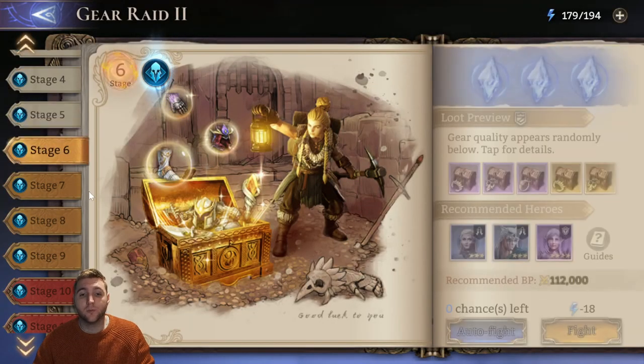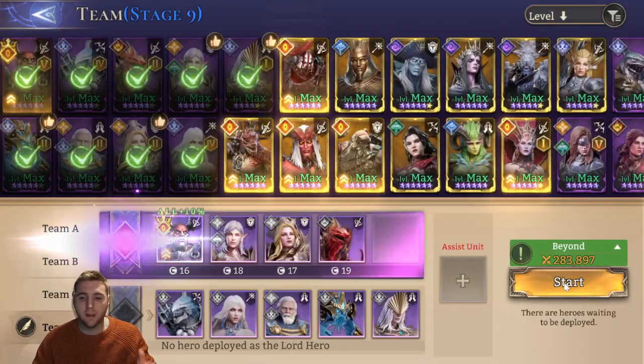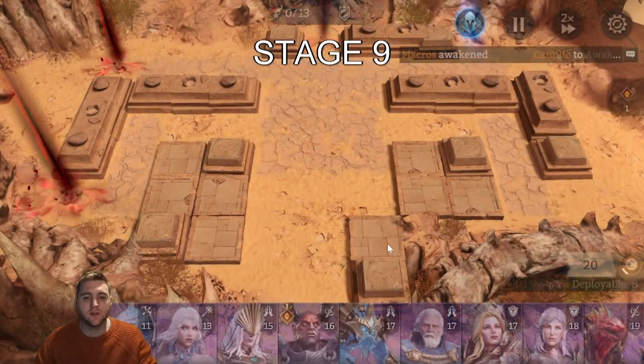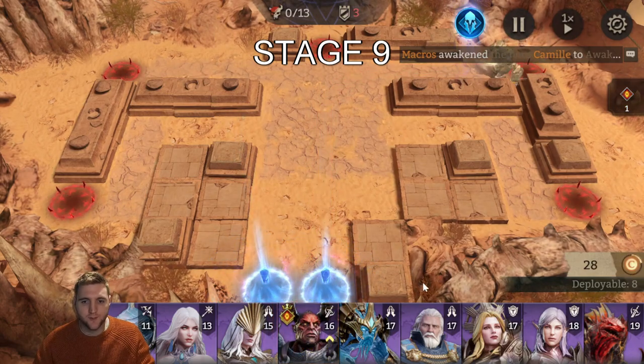The next group of levels is the block of 6 to 9, so we'll skip straight to 9. I'll use the exact same team — it's still too powerful, but this is a bit closer. There are now two lanes to defend. They are next to each other, but there are two lanes to defend.